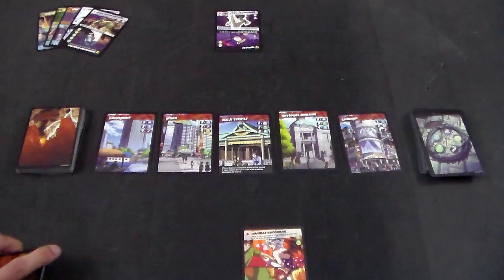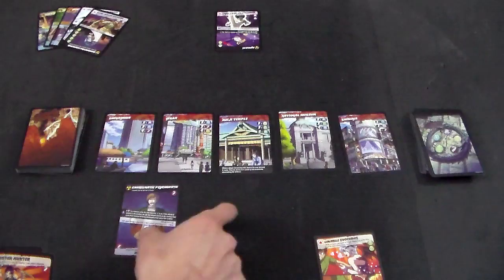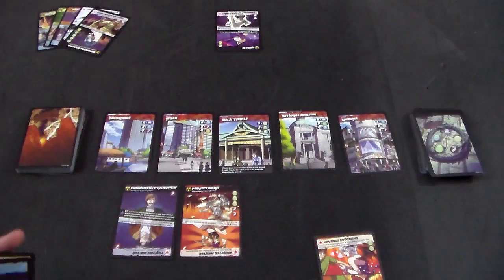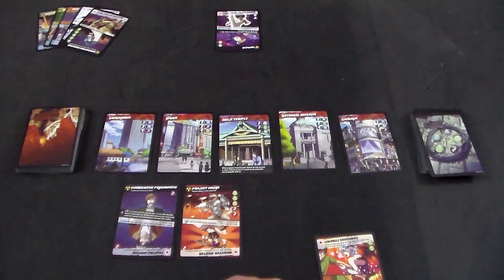For example, let's say we want to attack Ginza. You declare which district you're going to attack, then you can play one or two menaces from your hand during the conflict. Let's play the Charismatic Psychopath and Project Omega. You play the two menaces and then declare which spheres you're using. Even though Project Omega has both green and red spheres, you must declare you're using only green or only red. Ginza has a resistance of four green spheres, so that's not a good option, so we'll declare we'll use the three red spheres.